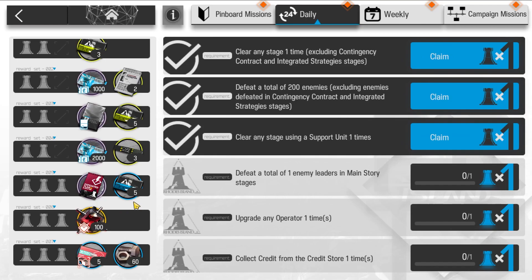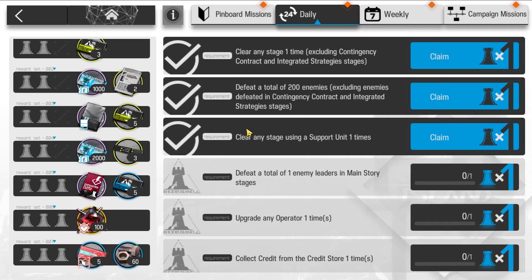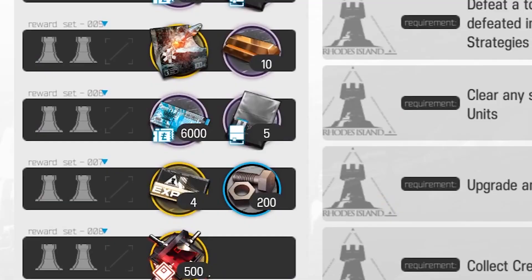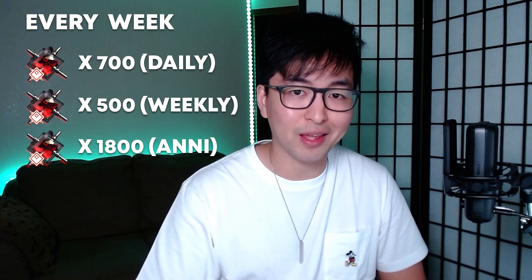Now, before we dive in, let's address the free Arundum available to you in Arknights. Every day, if you complete daily missions, you get 100 Arundum. Every week, if you complete weekly missions, you get 500 Arundum. Every week, if you max out Annihilation, you can get 1,800 Arundum. So as the math adds up, every single week you can obtain 3,000 Arundum, which equates to 5 summons.